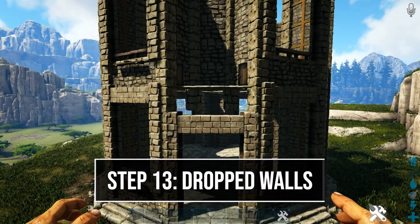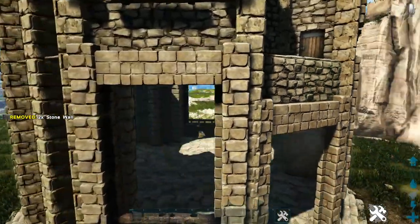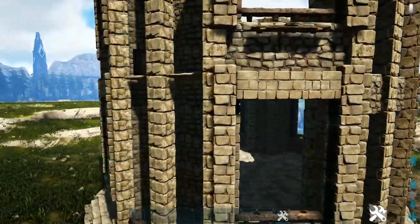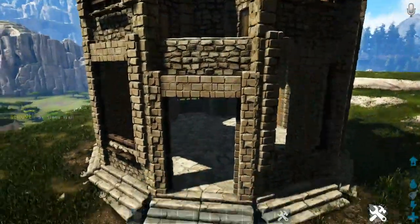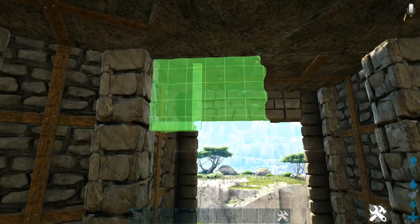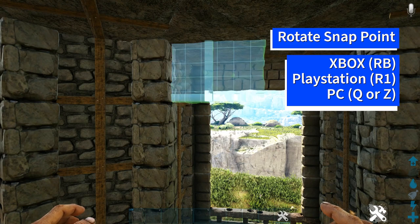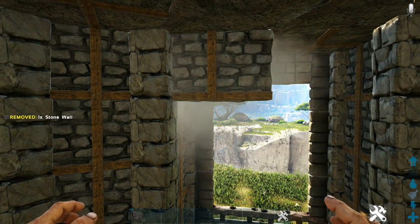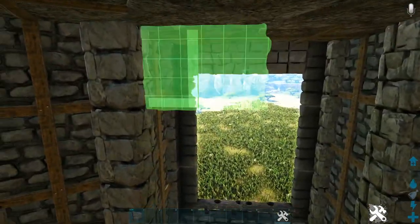Now we're dropping some walls down. Starting at the front, drop a stone wall down from each of the ceilings above our gate frame. Head to the sides with triangle ceilings and do the same, then do this on the other sides as well. Inside the build, come into one of the bays and get out another stone wall one ceiling tile in. Rotate the snap point to find the light blue snap point that is a little bit lower, place that wall, add another next to it making sure they line up, and do this in all bay areas.